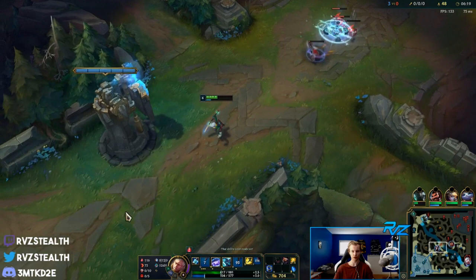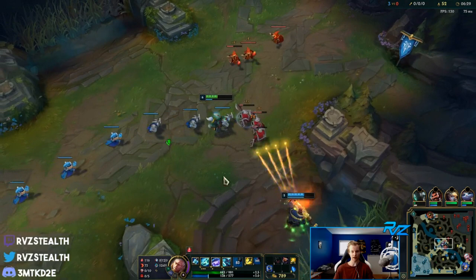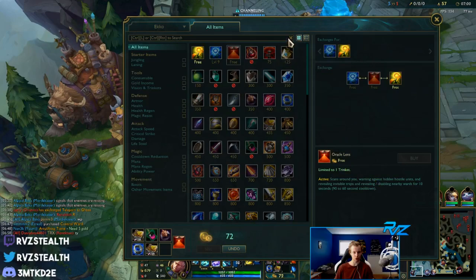Surprised she didn't flash there either - so greedy. We'll just clear this out and get a base. Actually, she's super low so we can deny her a little bit here. We got Graves mid as well. I kind of hate it when my jungler holds the wave like that because it makes it difficult to line up your Q, but we should be fine.